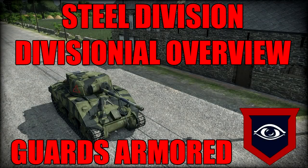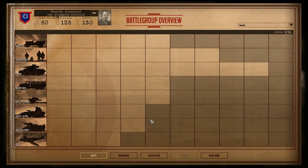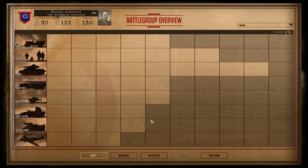Hello and welcome to another Steel Division Division Overview. Today we're taking a look at the Guards Armoured Division, which is pretty much the quintessential British Armour Division. Nothing really too crazy going on here — if you think about what a British Armour Division should have, the Guards Armoured essentially have it: Fireflies, Cromwells, some weird-looking vehicles made in some shed in Yorkshire — you got them all here.